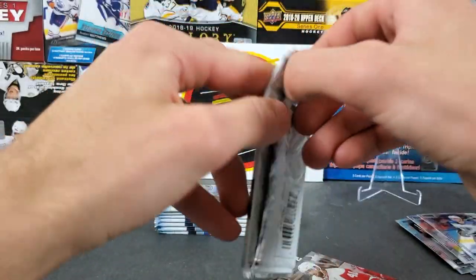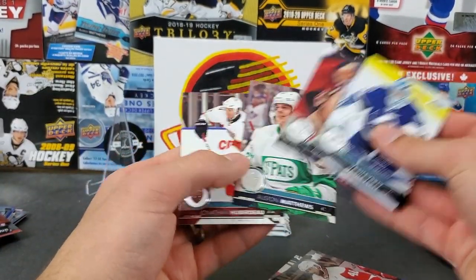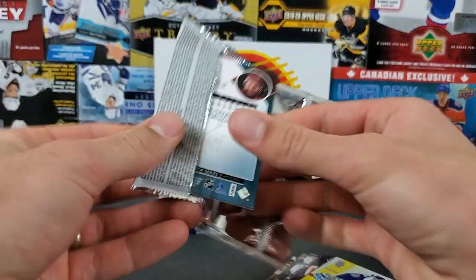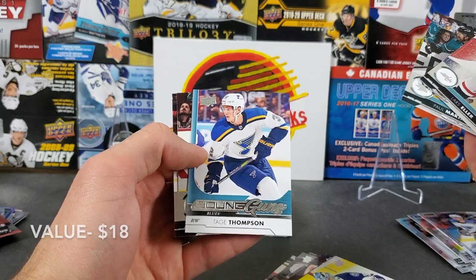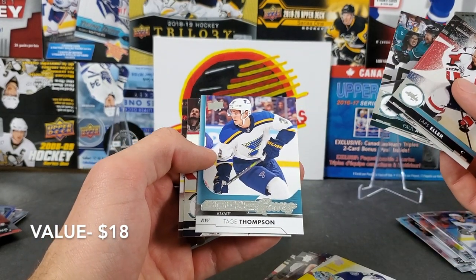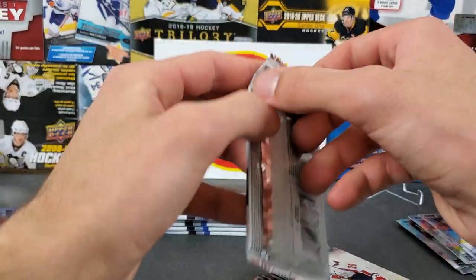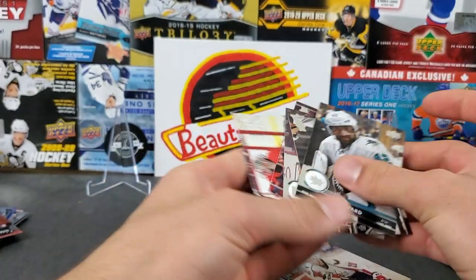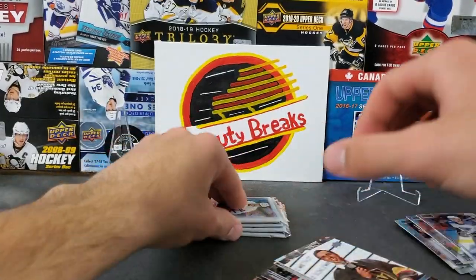When's our first young gun coming? Another base. Matthew's second year - that might be a dollar or two. His name is on the front of this one. Young guns, come on! Here we go - Tate Thompson! Back when it came out it probably wasn't worth too much, but he's definitely a riser now playing really well in Buffalo. I'll take that for sure. Should be getting one more young gun, maybe a canvas too - a canvas young gun would be pretty sick.